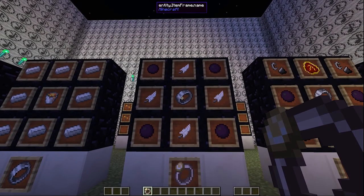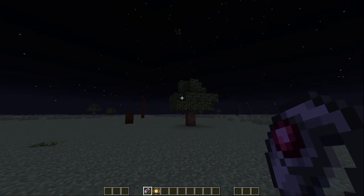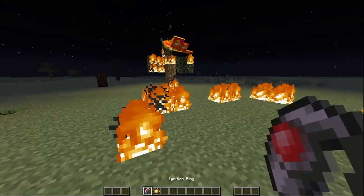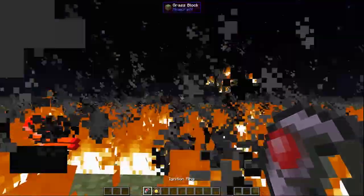Here's Swift Wolf's Rending Gale — double space to fly. I mean, creative mode, so it doesn't really matter. Here's the ignition ring; press your shoot projectile key to shoot fire. Also, if I press my change mode key, I become the human torch. I should probably stop now.